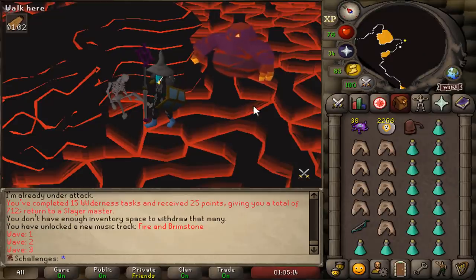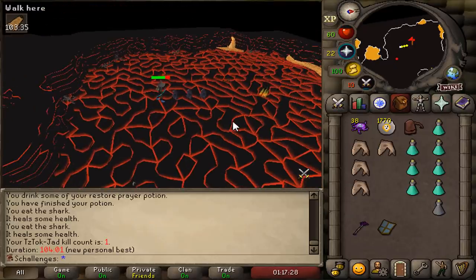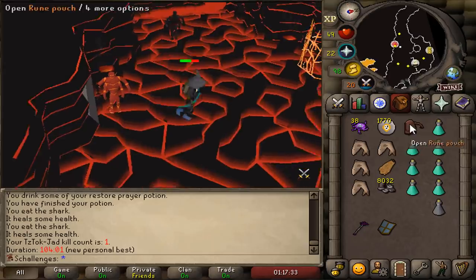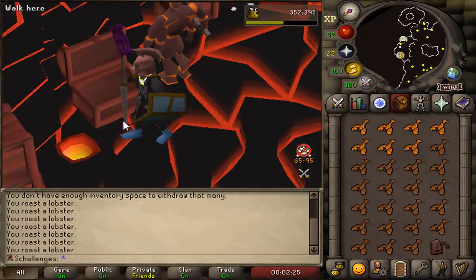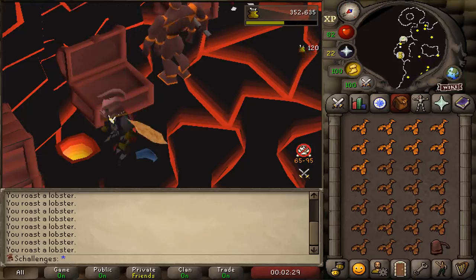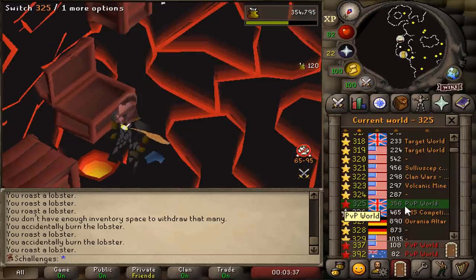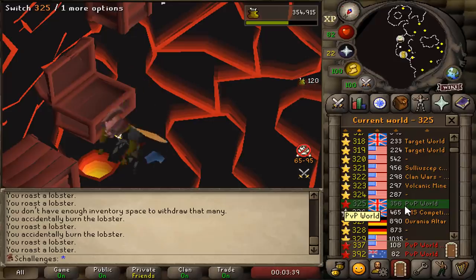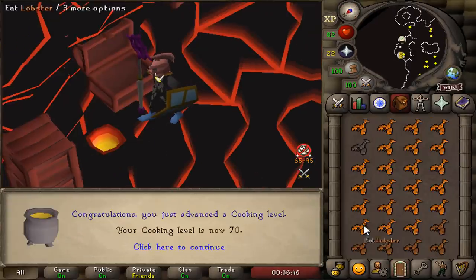Taking a short break from Wilderness Slayer - we're gonna get ourselves the Fire Cape. No struggle at all, we got ourselves a Fire Cape! A beautiful little Fire Cape! Now that we have unlocked the Fire Cape, we can use the Sulphur vent for cooking next to a bank chest. We start at 62 cooking - see you guys when I'm 70 cooking! And there we have it - 70 cooking!